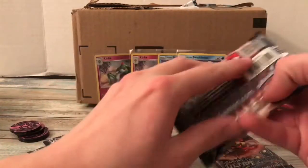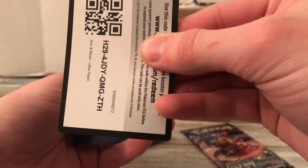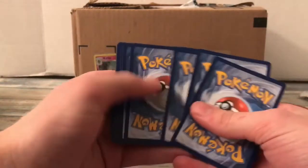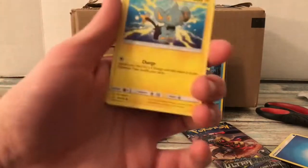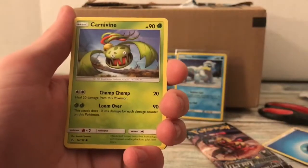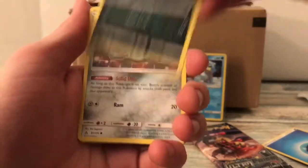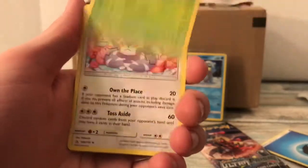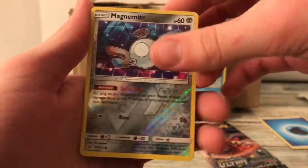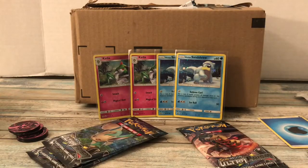We'll start with the Giratina packs. I thought I picked out one of each pack art but I was clearly wrong. I hope we get something out of these because I did pay full price — paying full price always makes me sad, but sometimes you just got to do it. We got a Shinx, Carnivine, Murkrow, Magnemite, Snover, Fire Memory, Grottle, Reverse Holo Magnemite, and Frost Rotom. Nothing there.